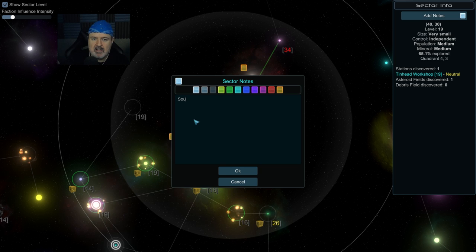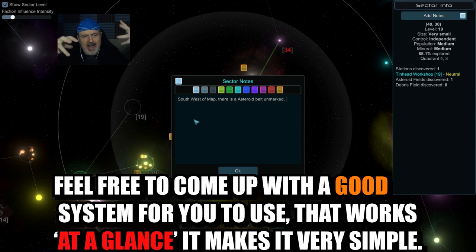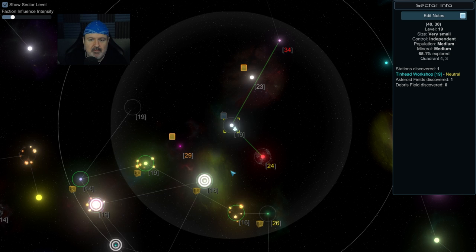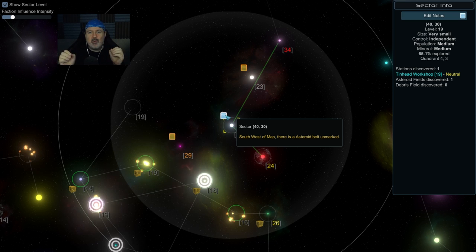Press M, select the system, and you can add a note. You don't have to go crazy with notes — there are so many systems you really don't need to. But if you're allied somewhere, or you want to track unlabeled asteroid fields, or you want to be an explorer and role-play that option, go for it. Put a gray marker on it and a note will appear at the top — hover over it and the text appears on the map.